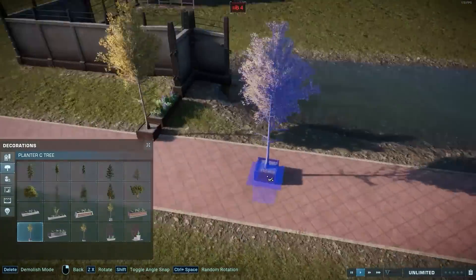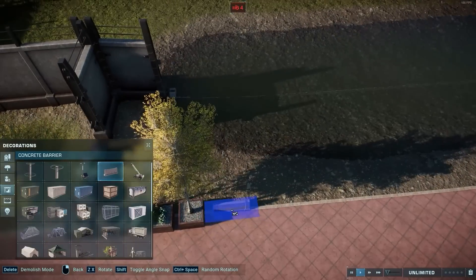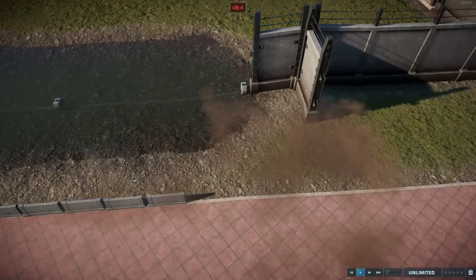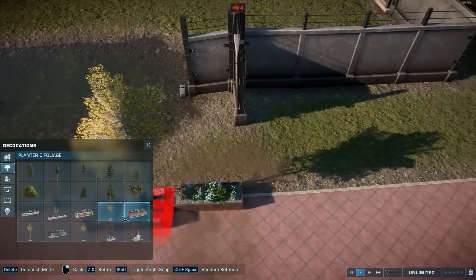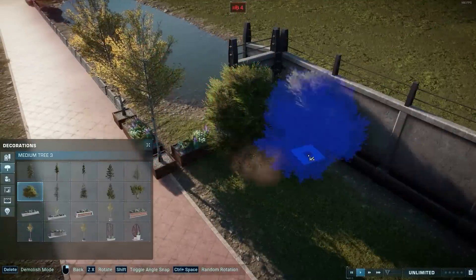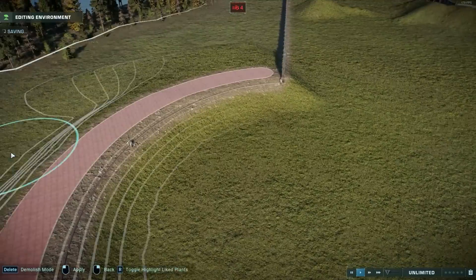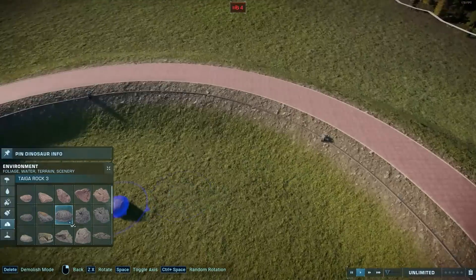Now in Jurassic World Evolution 1, there was a technique to get the sauropods to drink over the fence, so the water would be outside the enclosure and they would bend over the fence to drink outside the enclosure. I've tested several fences and several other barriers, and it didn't seem to work unfortunately — they won't drink over the fence as they did in the first game. So the alternative here is to use the invisible fences and have the water extend into the habitat, but it still brings them really close to the guest path. So the idea still worked out.